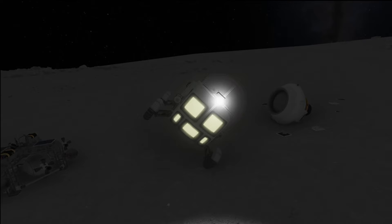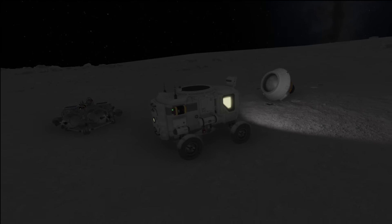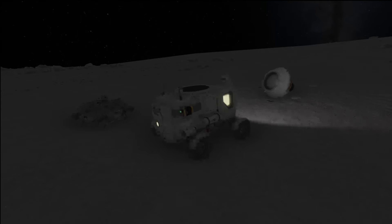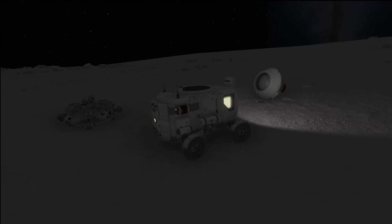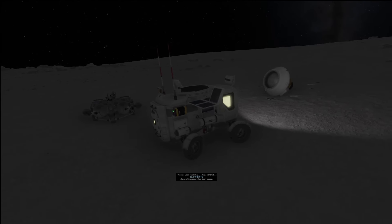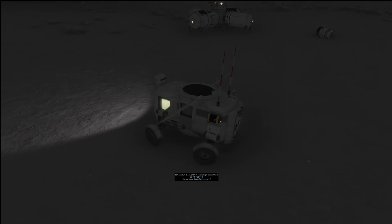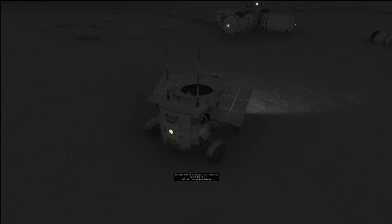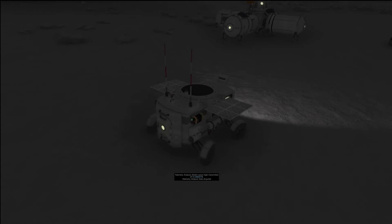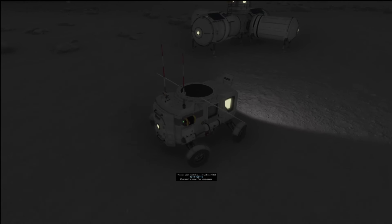Both vehicles have probe cores on them. I had to turn off the reaction wheels on the rover, but that's been resolved. We can also deploy its systems and start transmitting some data. For the base that we arrived at, see my previous video for more about it and its construction.